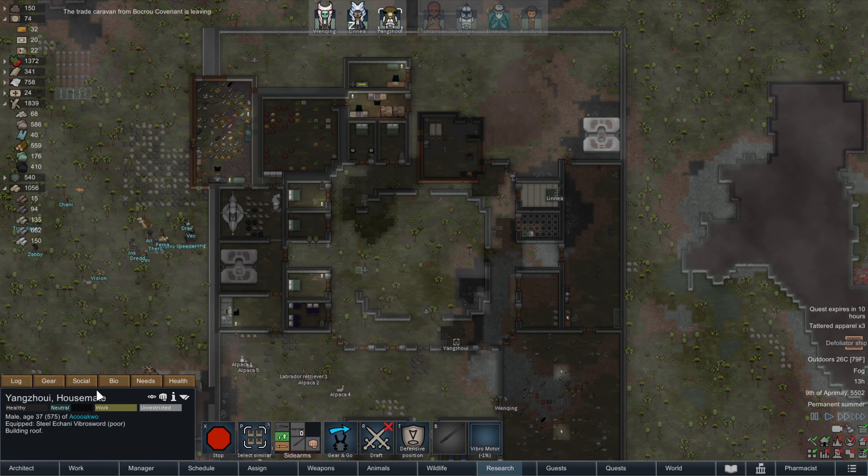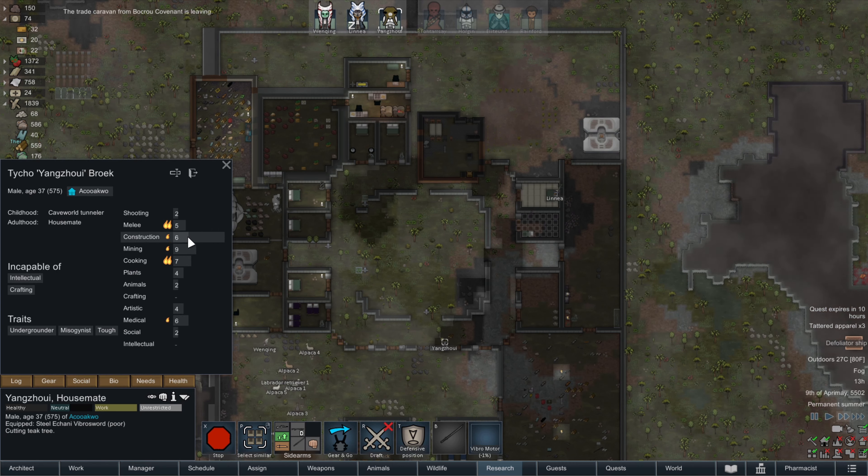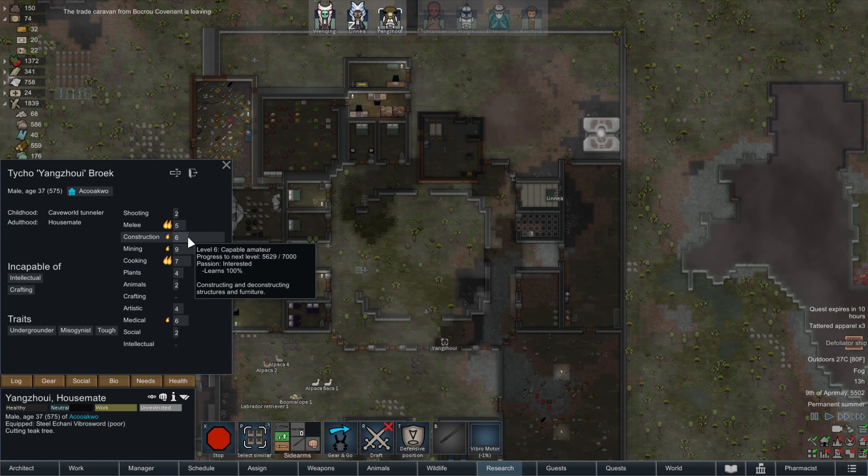Oh, caravan's leaving — bye, thank you for trading. Come back when we have a little bit more money. Let's see where your construction is — okay, you're a six, almost at a seven. Awesome.